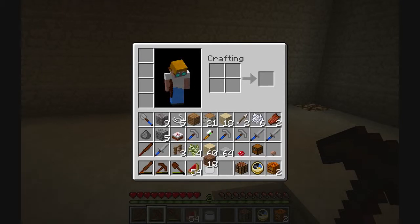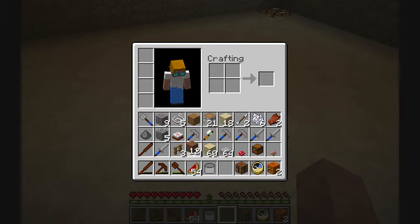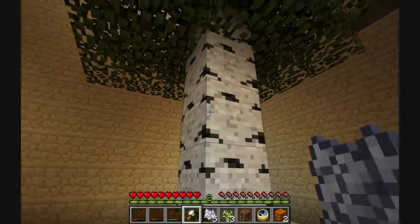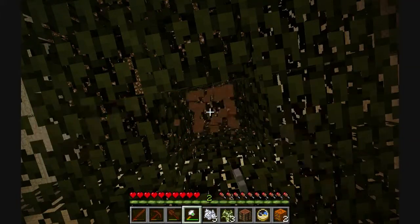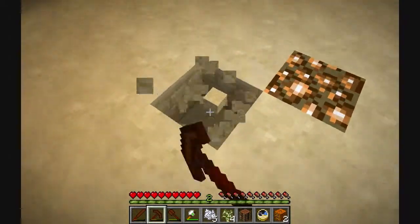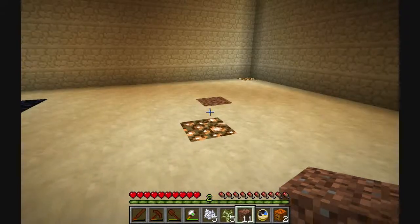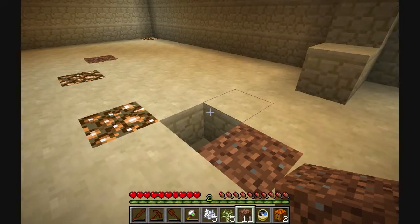Where'd my dirt go? Oh, it's already in my bar. First of all, I want to grow a tree. We've got an iron axe, so let's just chop that down. Now we have some more wood to build with. Let's get another sapling. It's gotta be symmetrical, of course — it's kind of making like a face in the ground. At least I think it looks like a face: two eyes and like ears or something.